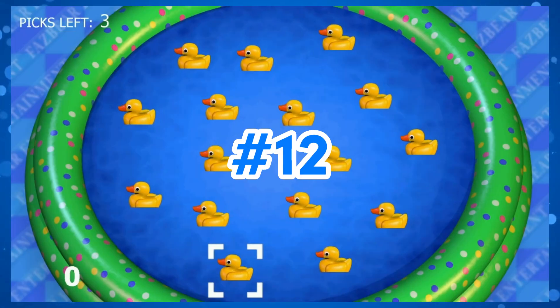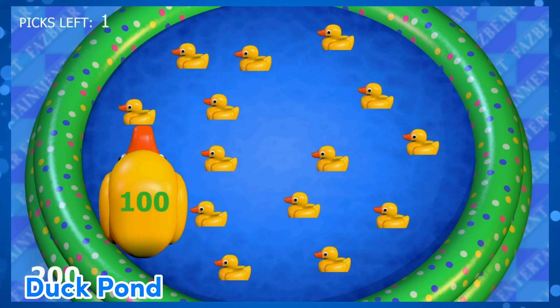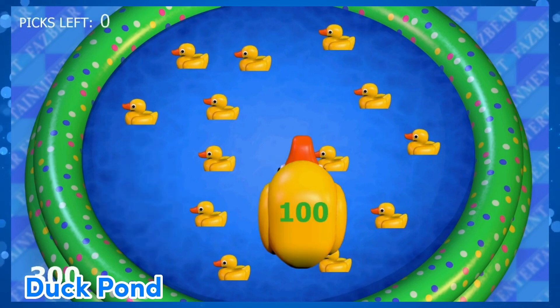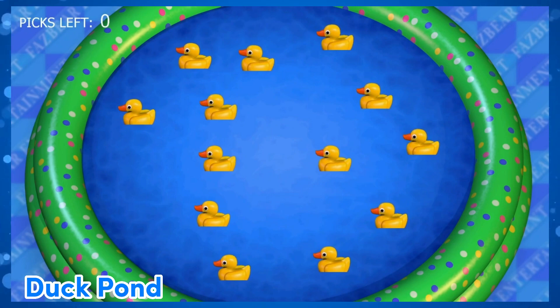Duck Pond! The first good game. You pick three ducks and try to get a high score. Most are 100 but some are worth more. It's simple and it only gets you points, but it's pretty fun — especially for one of the first mini games you'll play.